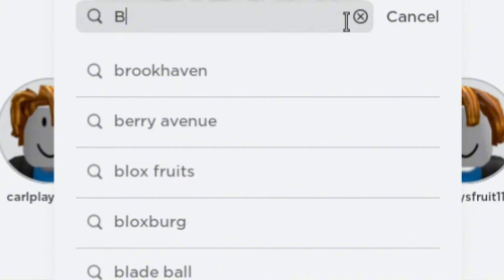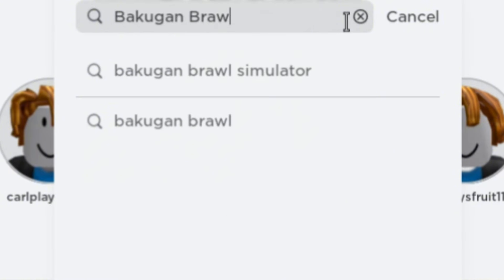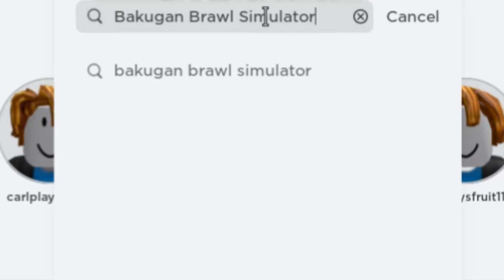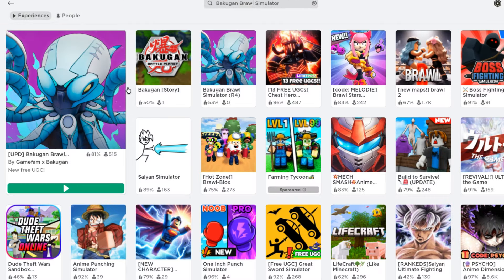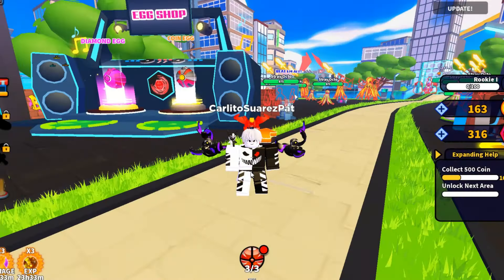Search this game called Bakugan Brawl Simulator — this one with the big icon. Let's enter the game. We're in.